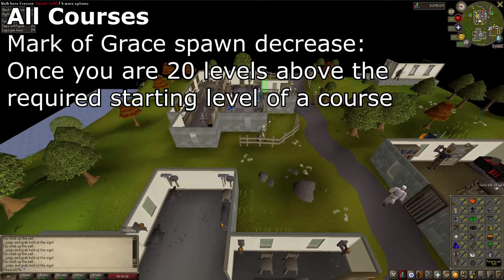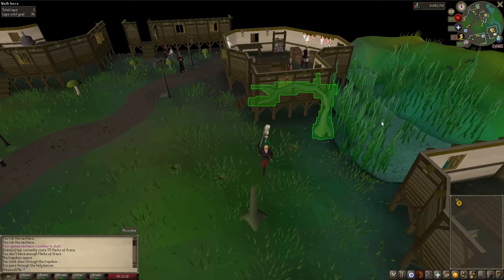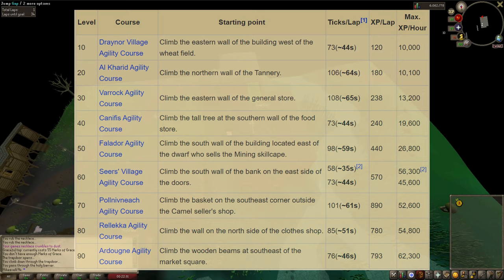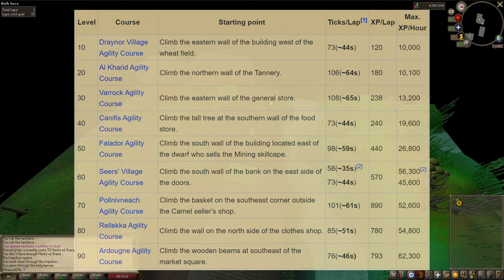At that point you will likely already have the full Graceful set, so it is definitely worth staying at Canifis until about level 90, when you can move to the Ardougne course where you'll stay until level 99. There are other options, but this guide focuses on rooftop agility. Seers Village is generally one of the higher XP courses in the game, so it is worth staying there even if you no longer need marks of grace.